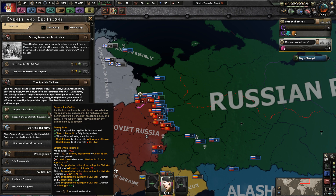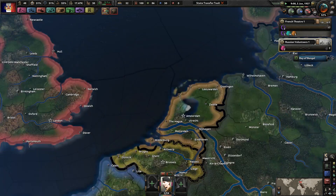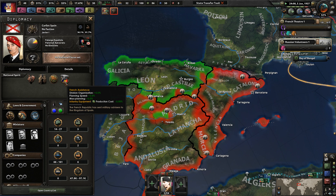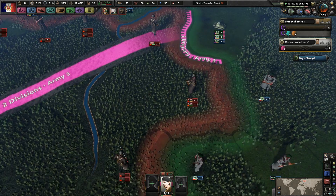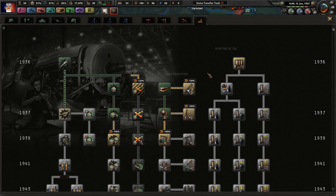We definitely want to support the Carlists because that's where I'm sending my troops to. We really can't do anything here at the moment - nobody is supporting who right now. But we're giving some support to them, giving them more organization, planning speed, max planning, and their guns are cheaper which is nice. Our troops will arrive there in three more days. Russia is actually losing on every single front line, which is not great.